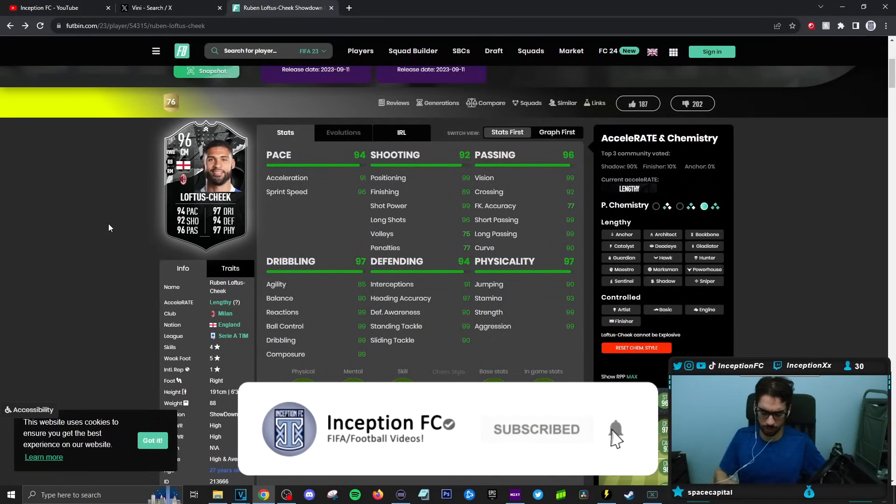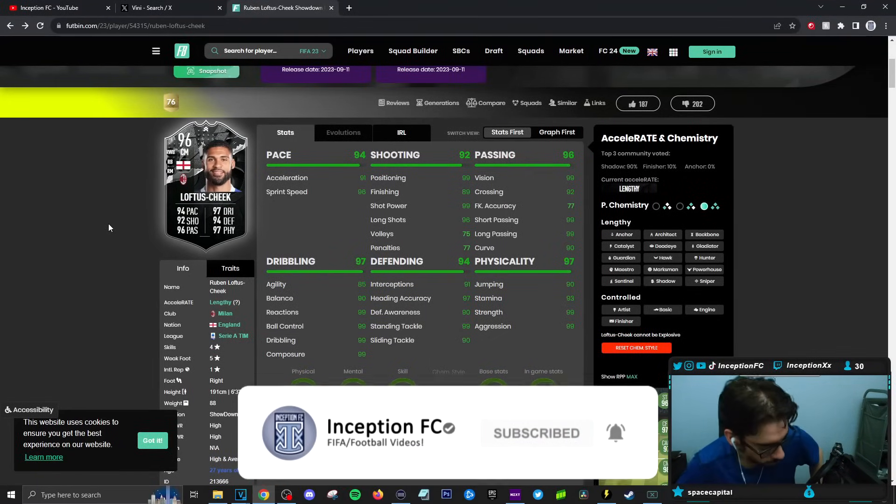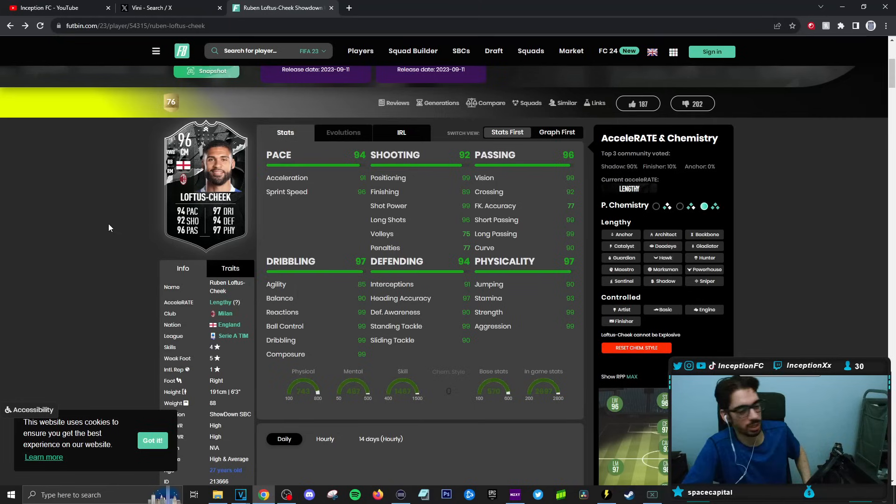So, final verdict on the Ruben Loftus-Cheek card. This review is a weird one to do because if he wins, the upgrade makes him a different player entirely from the current version because he's already at an 85 for agility.